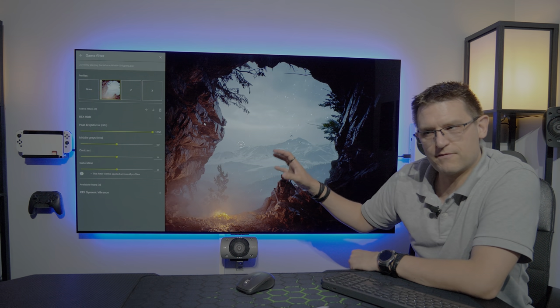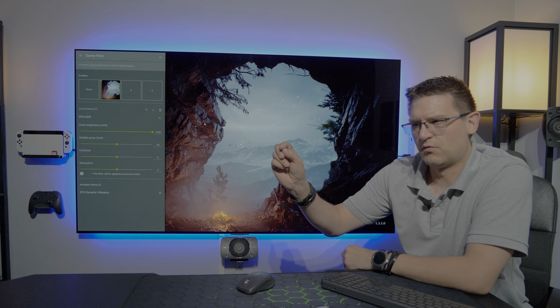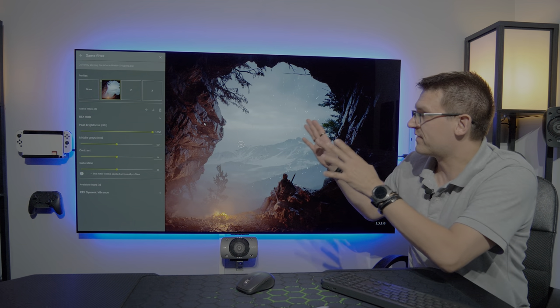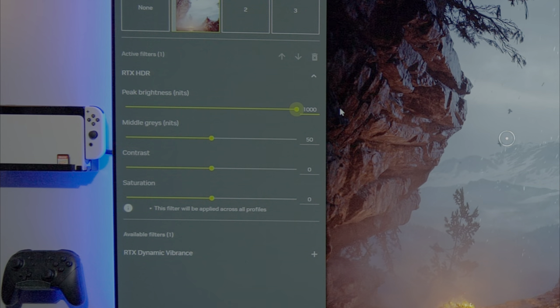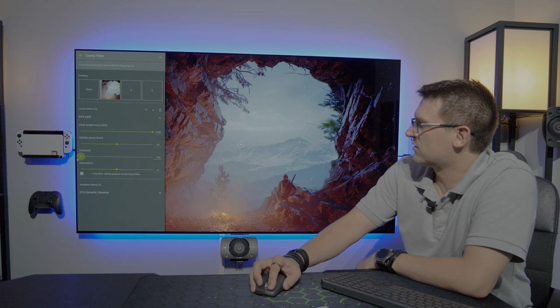Also, every time I added this filter to a new game I had to restart the game — but that's not a big deal because it's just one time and then the filter is active. What bothers me a little is the second monitor issue; hopefully that gets resolved at some point. You then have a peak brightness setting, maximum 1000 nits at the moment, and settings for middle gray, contrast, and saturation.